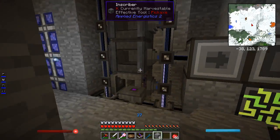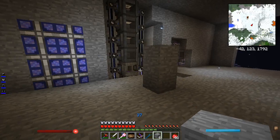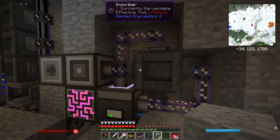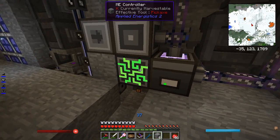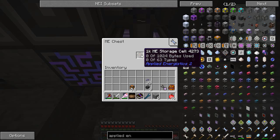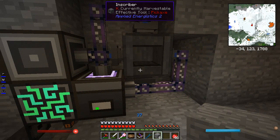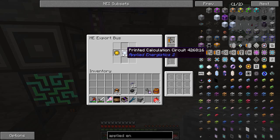The next tricky bit — the part I've seen a few different ways of people automating — is the actual processes themselves. This is where I've got this set up. We've got a completely empty inscriber, powered off the back. We have an import bus off the side and three export buses, and it's running off its own separate AE system — it is not connected to the other AE system at all, just a sub-network. We need this ME chest, which has just a 1K storage — just enough to hold whatever it's crafting at the time. The export bus at the top always puts printed silicon in the top slot. The side one always puts redstone in the side. The bottom export bus has a capacity card added so it can push in all three kinds of printed boards.